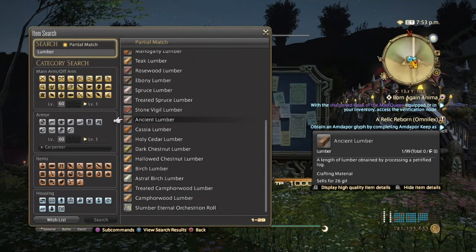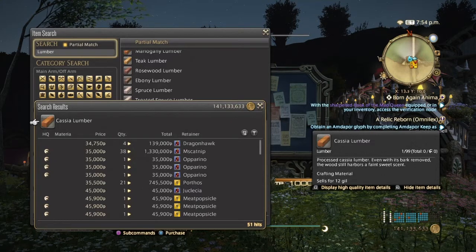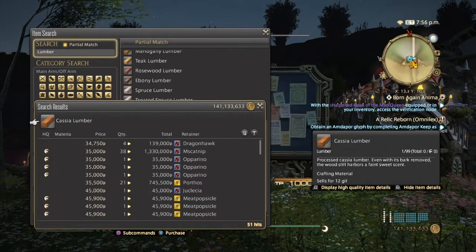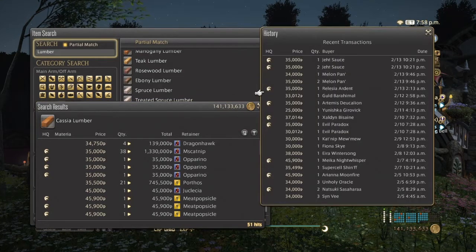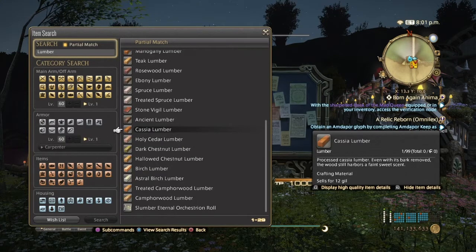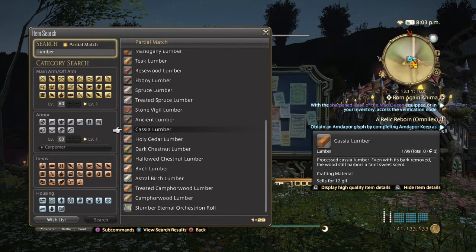You can also probably sell Cassia Lumber, because people need it to make Cassia Blocks, which are used for housing glamour. It's not selling too much here, but people who still do house glamour will grab the Cassia Lumber and Blocks and go to town.